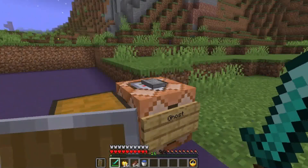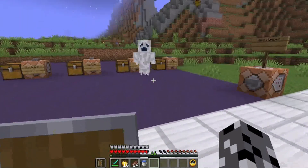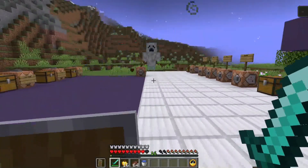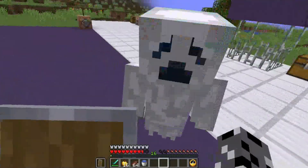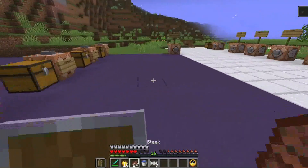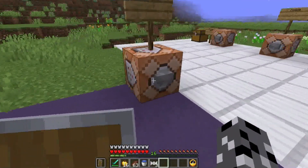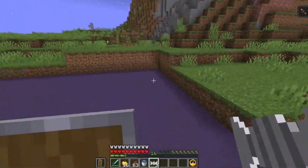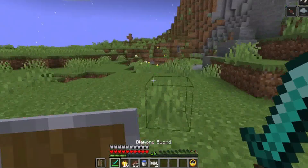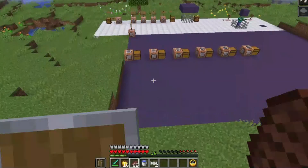The first custom mob is the ghost. It floats pretty slowly, but when you hit it, it will screech and gain a big boost of movement speed. When it's nearby, it can give you the weakness effect. It drops ghost candy, which when eaten lets you float up into the air, and after 10 seconds you'll slowly float back down.